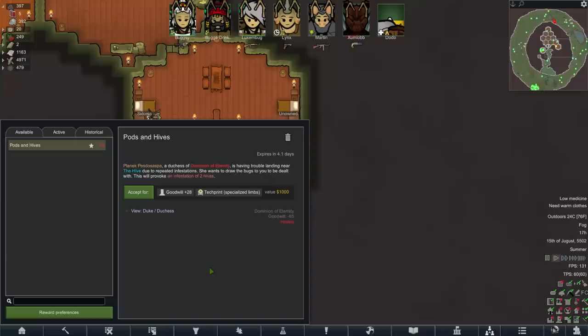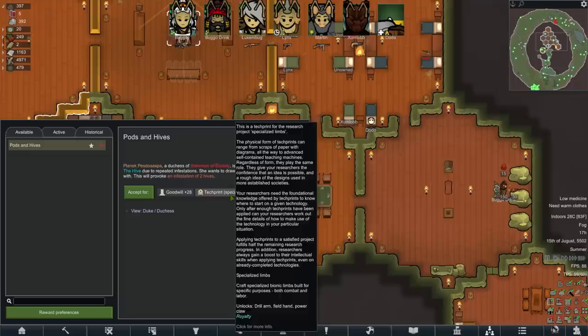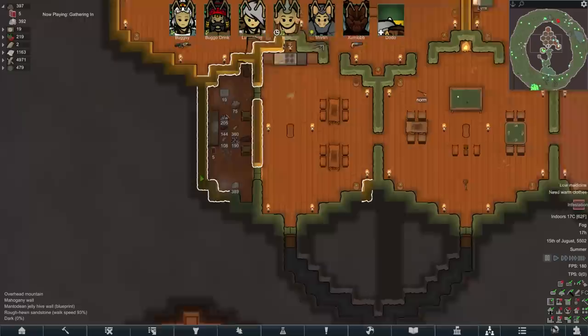Pods and hives — I love pods. Oh, but I hate the Empire. I want the hives but... She wants to draw the bugs. Sold! We'll just kidnap one of their people again — it's fine. I'll just send them a load of trash bags or something.